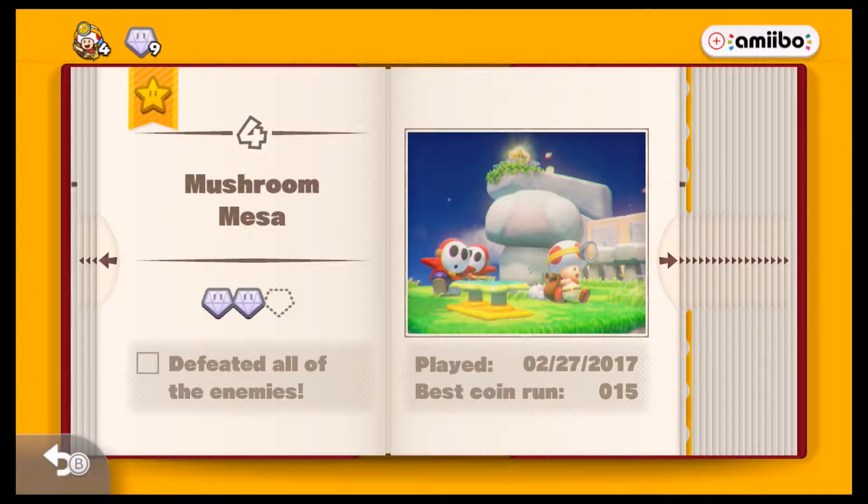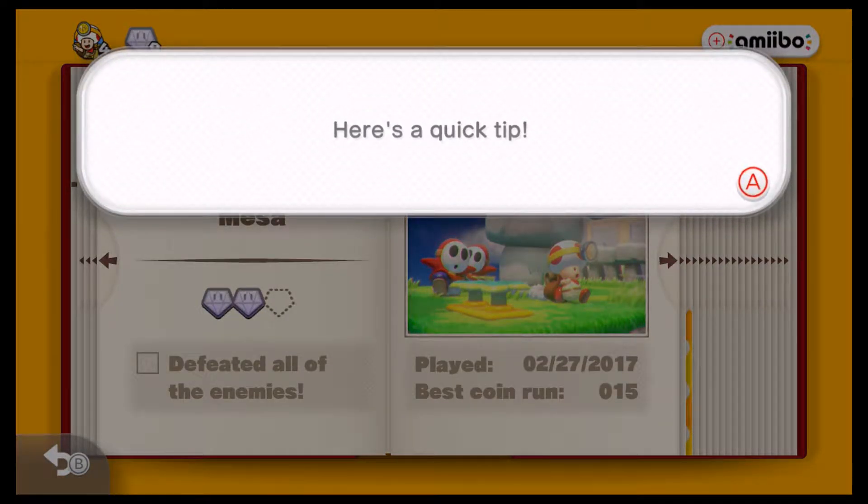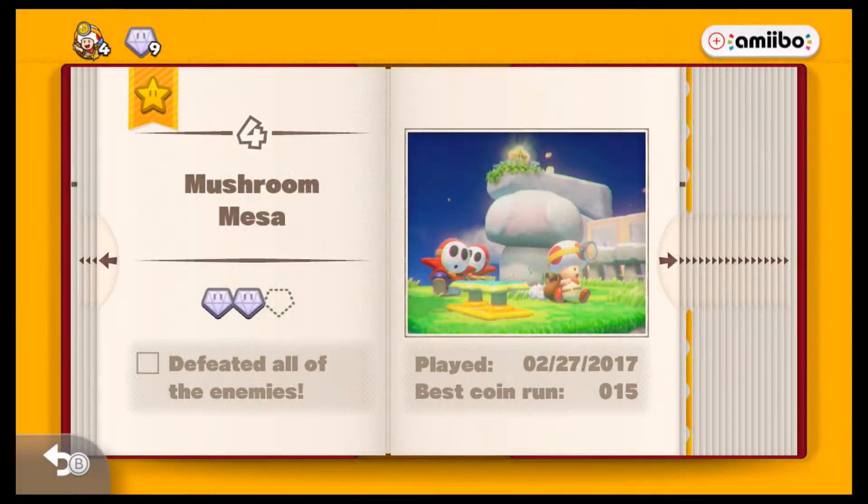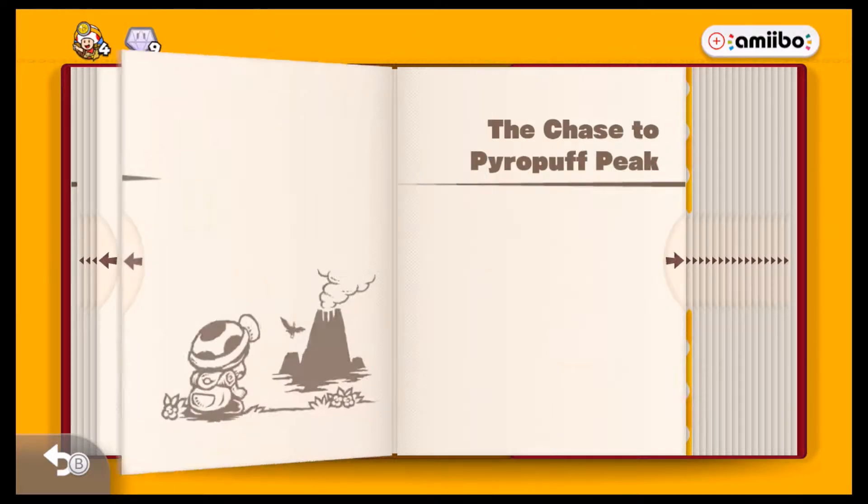Plus, we had one part... Here's a quick tip: you can open the manual from the home menu, and you may make some unexpected discoveries there. Shouldn't the manual be in the game case? That's getting started — it's the entire thing to set up the Wii U. What happened to those nice thick books with these older games?